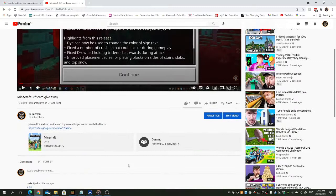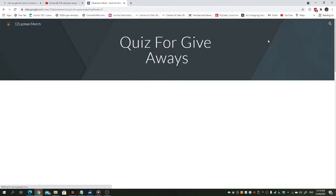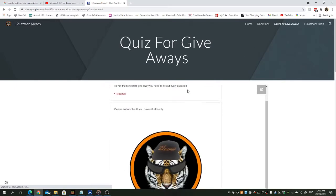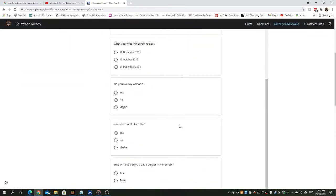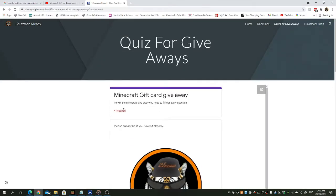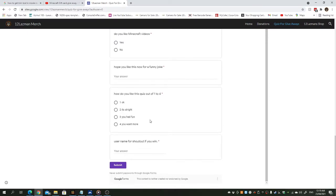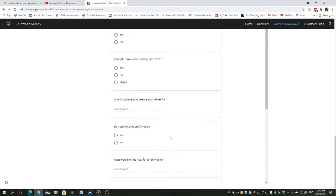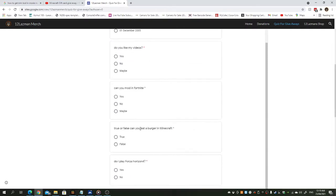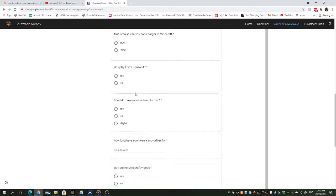We're going to scroll down and click right here. See this link? Now after we get to this link, we go to the shop, but we want to go to 'Quiz' — and this is where we do the quiz giveaway. You go ahead and enter a whole variety of different things in here, and these are all required. After you've done that, you want to go ahead and submit it.